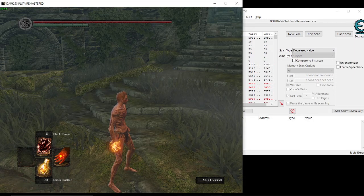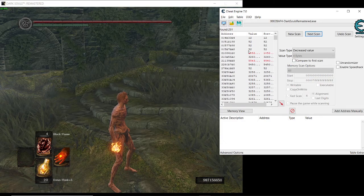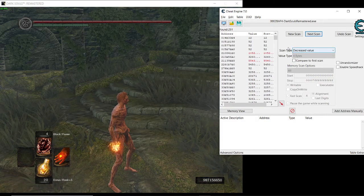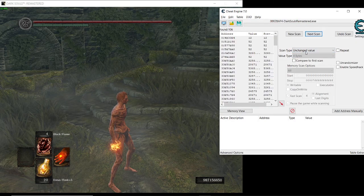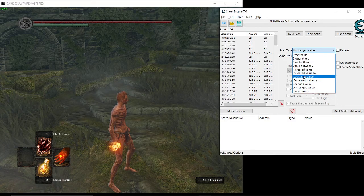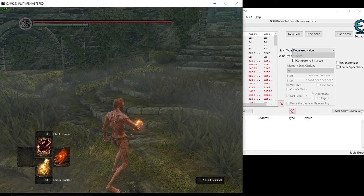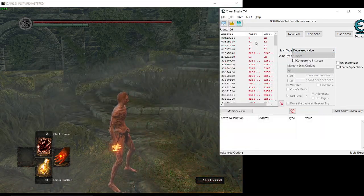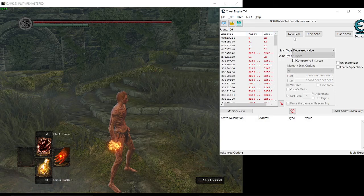I'll use it another time, select 'Decreased', then press 'Unchanged' and watch the values. We have 100 values now — let's do it again. You can see that changed; this is the number of spells.